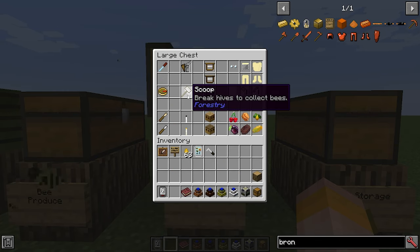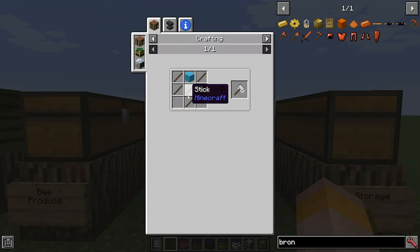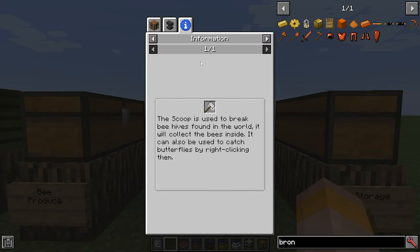The scoop is what you're going to actually want to use to break down hives. If you just use your hand or a pickaxe, you're not going to get any bees from it. The scoop is made using one piece of wool and some sticks. It can also be right clicked on a butterfly to catch butterflies. Butterflies actually spawn near cherry blossom trees, which are very obvious in the world — they're big red trees and one of the few Forestry trees that spawn without breeding.